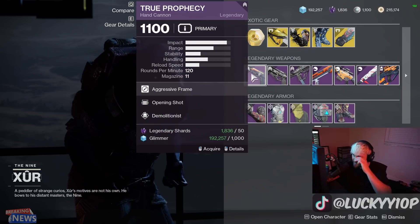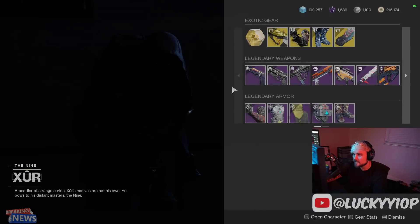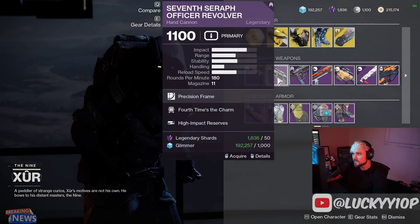True Prophecy with Opening Shot and Demolitionist — it's not too bad, but definitely not the best roll you could get. The handling is going to be pretty atrocious. The Pendant mag is nice on it though, and the reload speed will feel really good with that weapon.